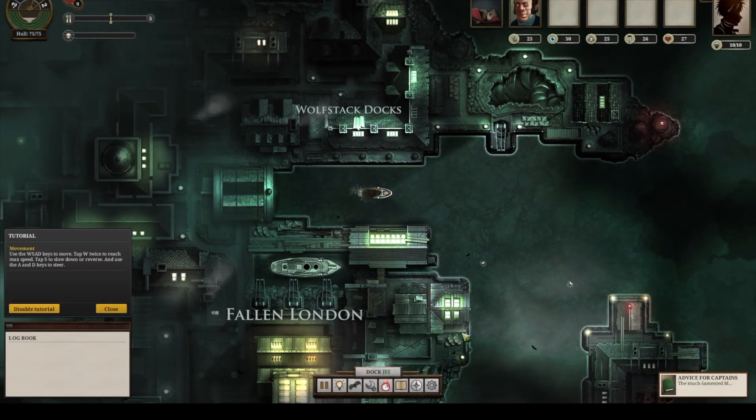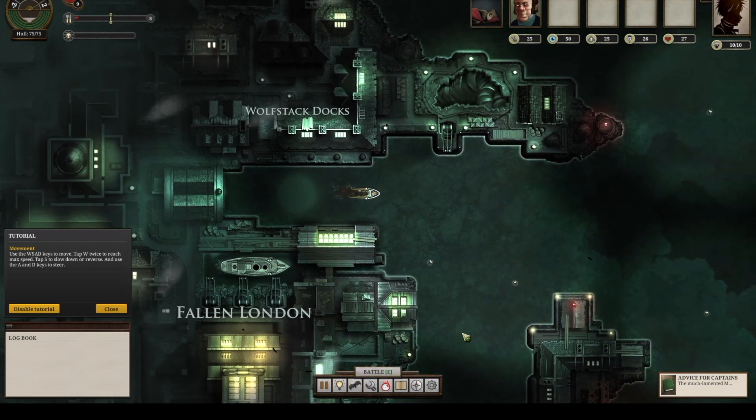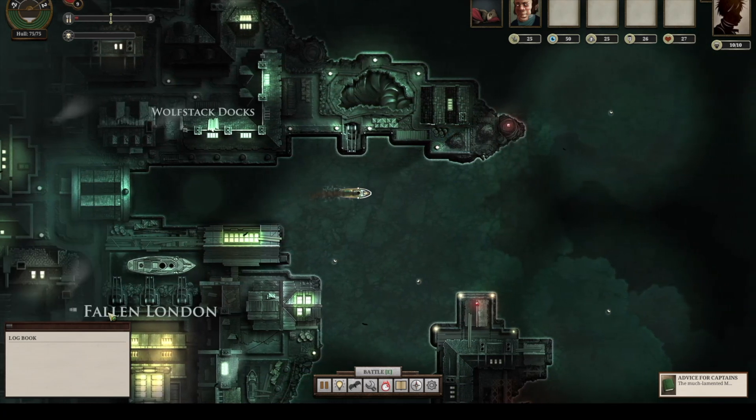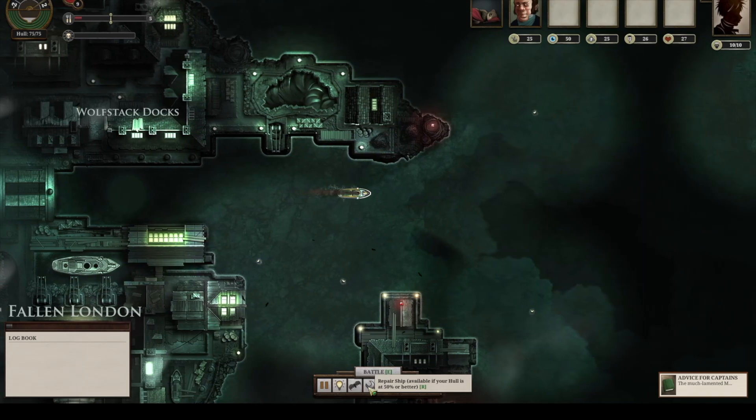You play as a Zee Captain, setting sail from Fallen London — a London that has fallen underground — onto the Unter-Zee, a vast expanse of an underwater ocean. Your journey is to discover something, and that something, at least for the purposes of this video, is kind of yourself. I am Huey, and this is Channel Delta, your guide and their vehicle into the world of storytelling. Let's set sail looking at other people's fates and your own ability to be self-determinant.